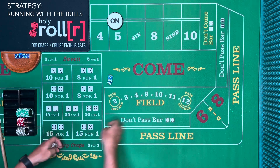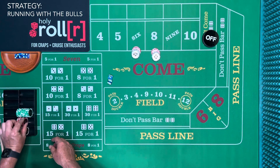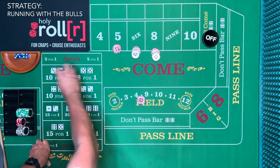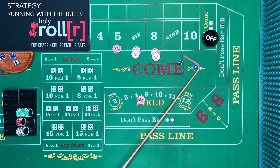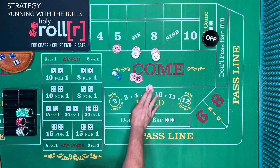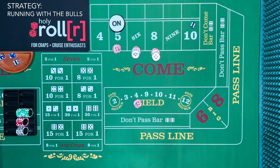We'll have those bets working even on the come-out this time. There's a five — the point is five, and we win $9 difference. Actually we'll throw in $1 to get paid $15 for one, making it a $10 difference on the five. We rack the rest. The point is five. Then another seven — this keeps happening. Let's take $40 out of our rack and reset.